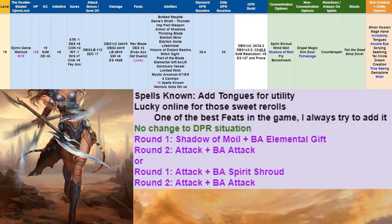At level 19, we add Tongues for utility — though honestly feel free to pick what you like as we're grasping for spells at this point. More importantly, Lucky comes online for those sweet rerolls — one of the best feats in the game. Always happy to add it even at level 19. No change to DPR or round 1 and 2.